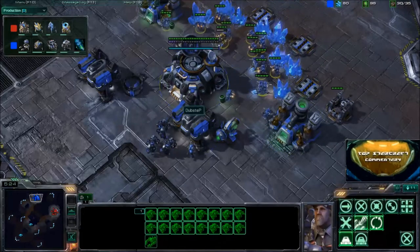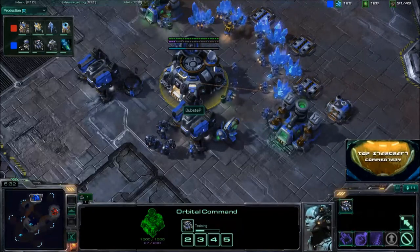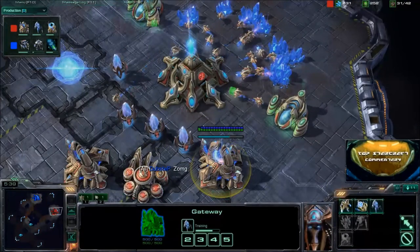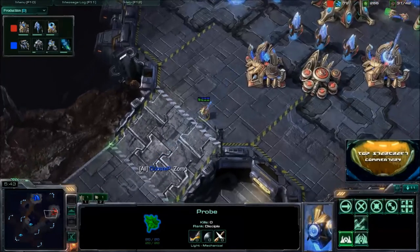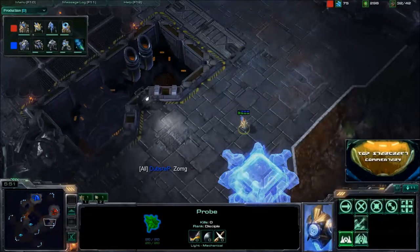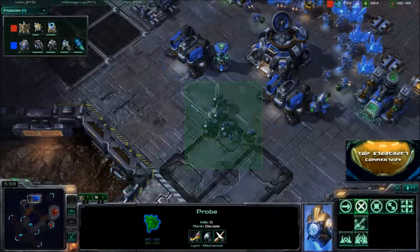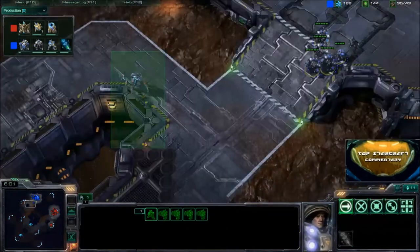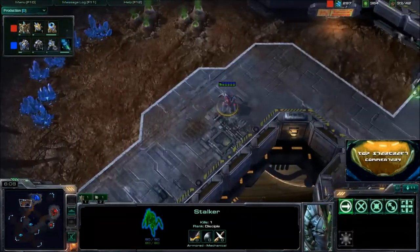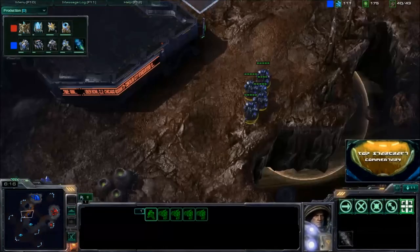We're getting around the time where Dubstep needs to start saving money for an expansion. About 6-7 minutes is really when you want that expansion down. Fourire has money saved up and it looks like this probe is actually going to expand right now. When I look at the replay, Dubstep isn't sending an SCV to check what's going on, so that expansion is going to go down for Fourire.